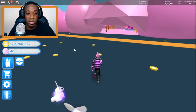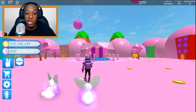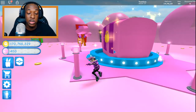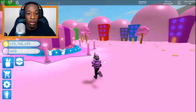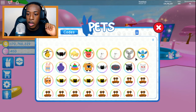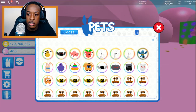Right now there isn't much else for me to do, so I will be stocking up on a lot of coins and getting a lot of these bubbles. I'm going to be super rich by the time the next update comes out so I'll have enough currency to do whatever I need in the next update.